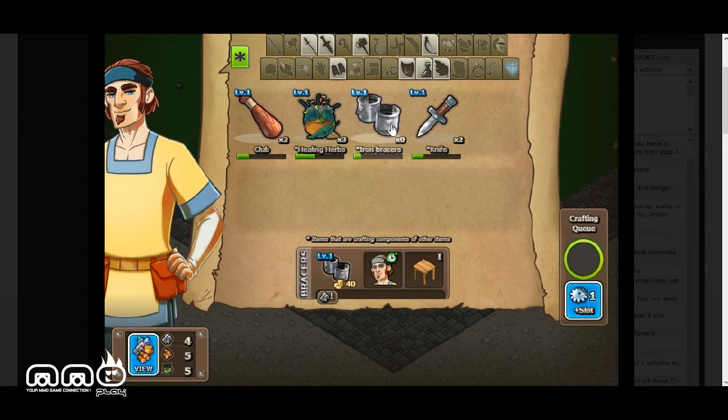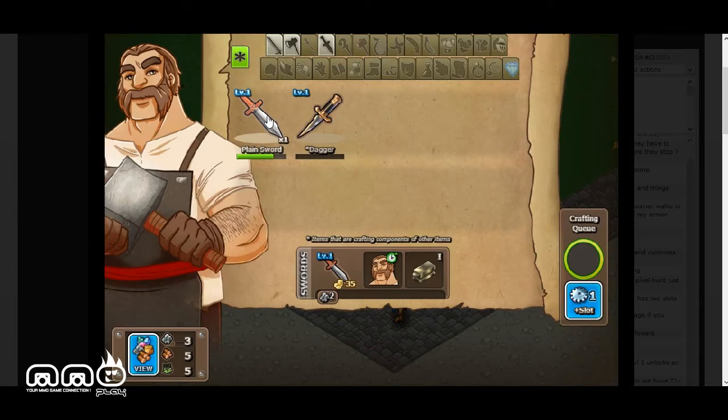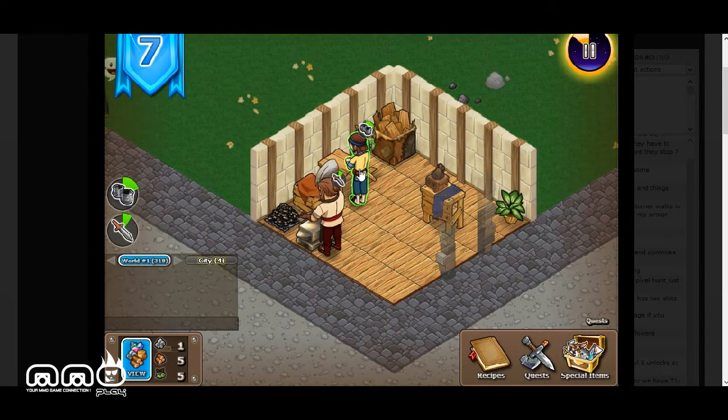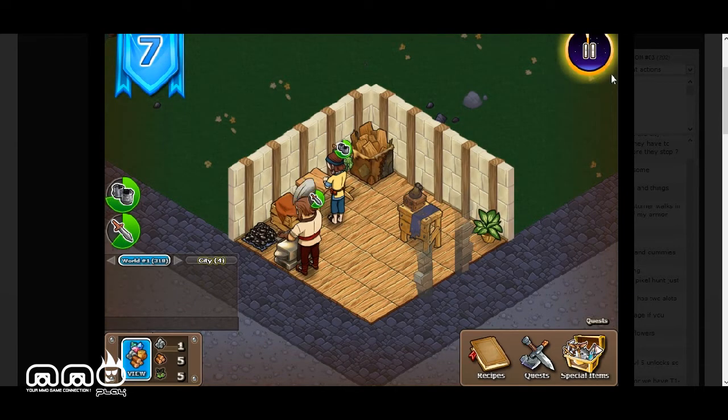This customer wants iron braces but we've run out, so we're going to have our store owner make some more. We're also getting more plain swords going. We may have one or two more customers come in, but other than that our day is pretty much over and we'll wrap up with the summary.